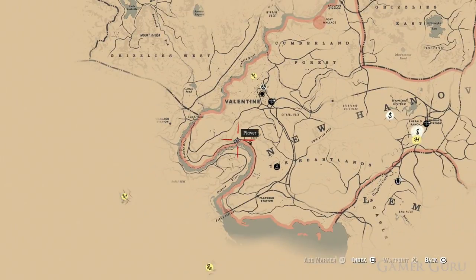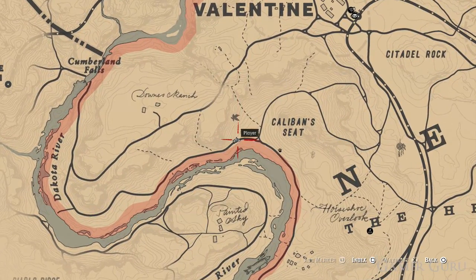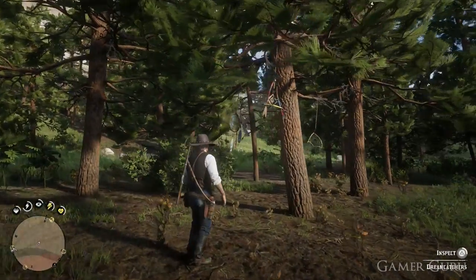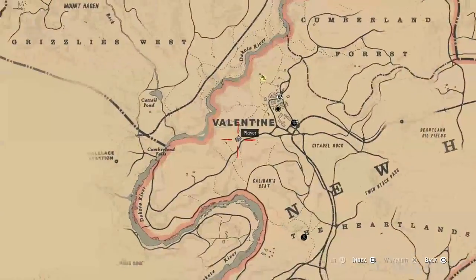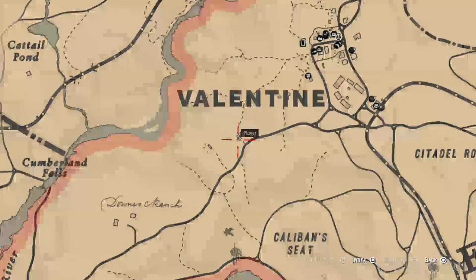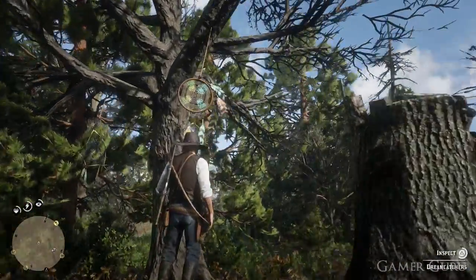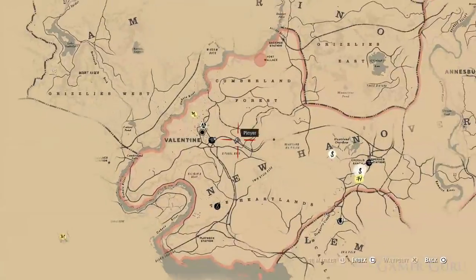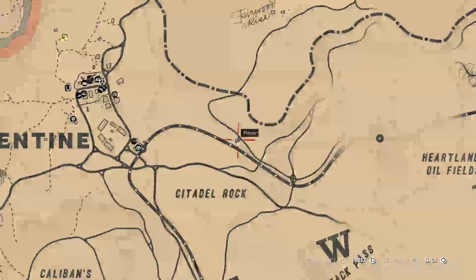The third one is west of Caliban's Seat. The fourth one is going to be located straight below the letter E in Valentine. The fifth one is going to be just a little bit further east than the previous one, and it's going to be located just above the train tracks.